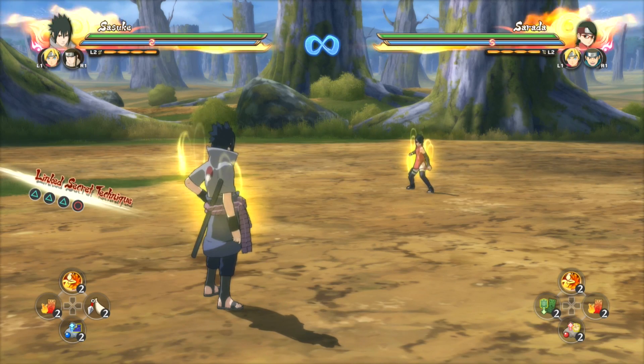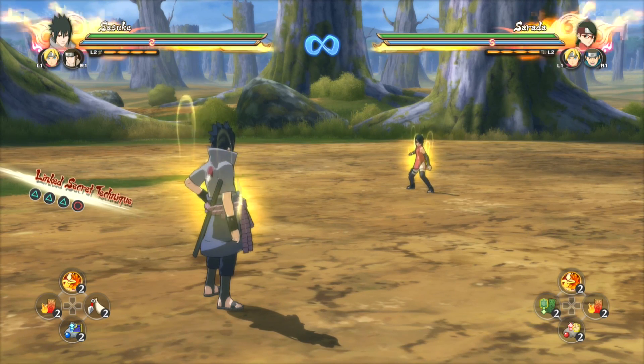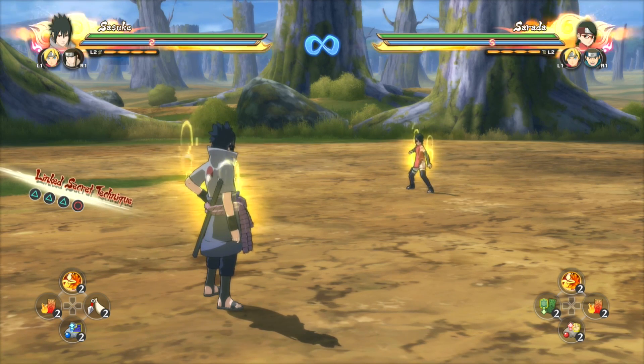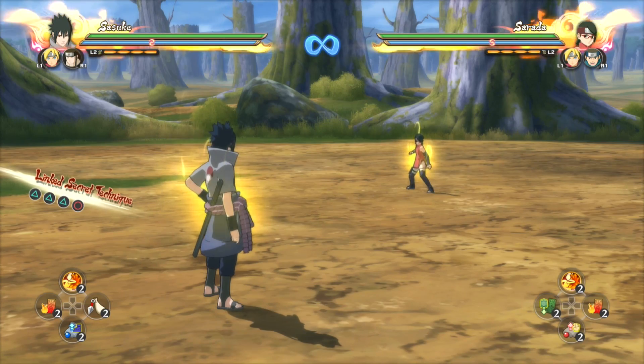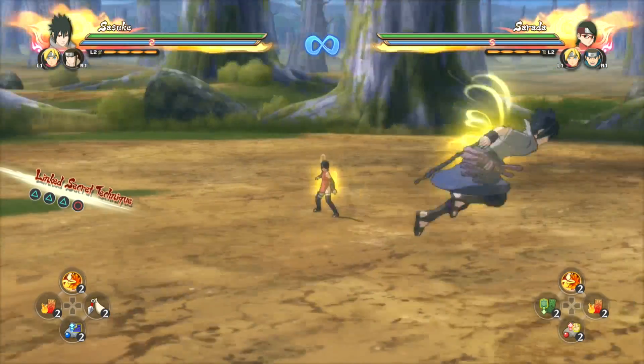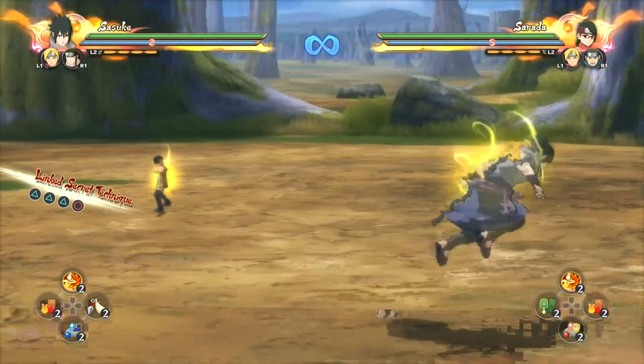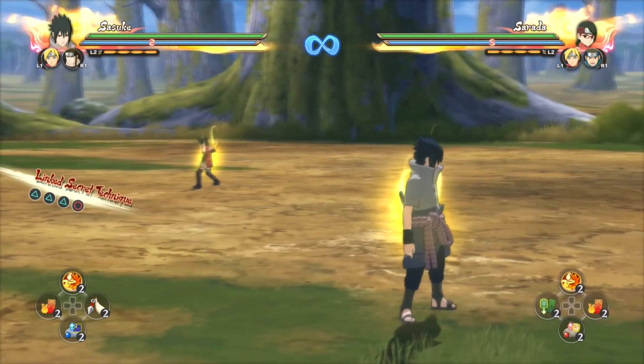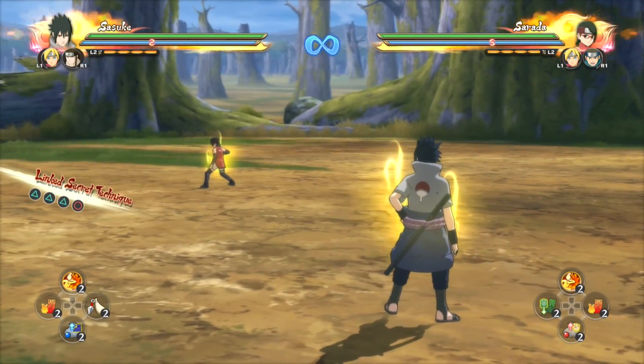Hey, what's up everybody? ZipperZipper12 here bringing you back another episode of Naruto Shippuden Ultimate Ninja Storm 4 Tutorials. This time I'm going to tell you guys how to actually break the guard of an opponent very easily. I have learned this trick very recently in Storm 4, and there are three ways I'm explaining in this video how to actually break the guard — and they're very easy.